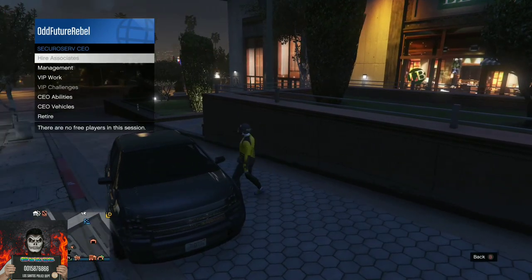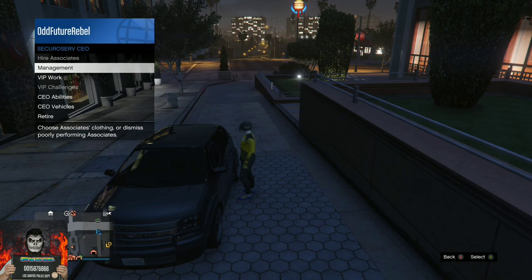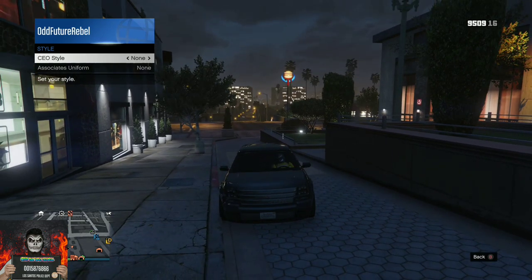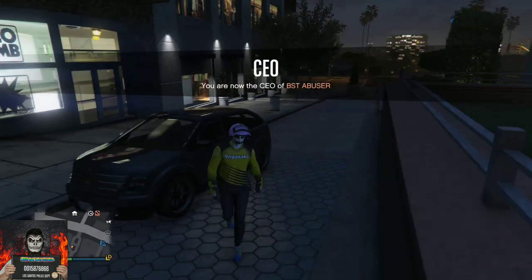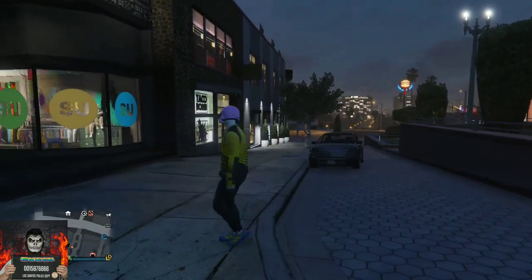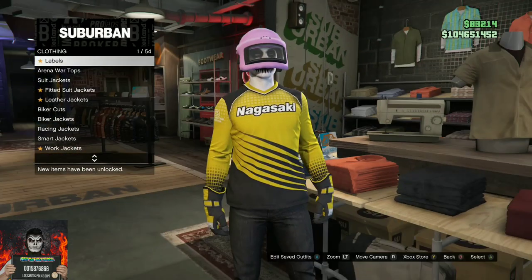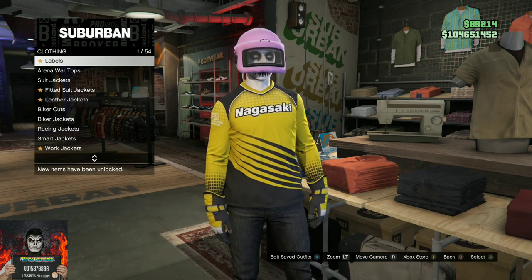Go over to the SecuroServ management, go over to Style, and get ready to enter the vehicle. Once you enter the vehicle, make sure your character sits right away, then click one to the right on Style and one to the left. Back out from the interaction menu and leave the vehicle. Hold right on the D-pad and you should see the colored helmet appear on your saved outfit. Save this as an outfit — it also does stick.